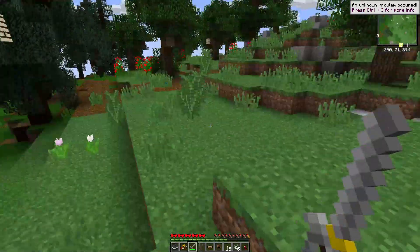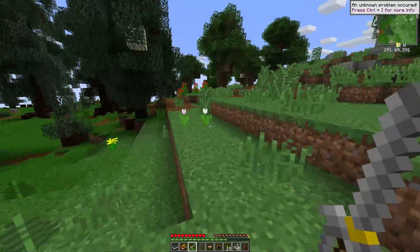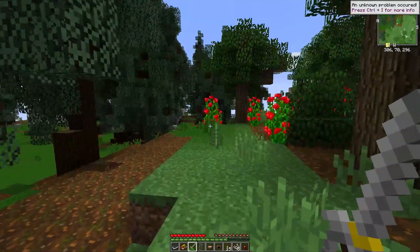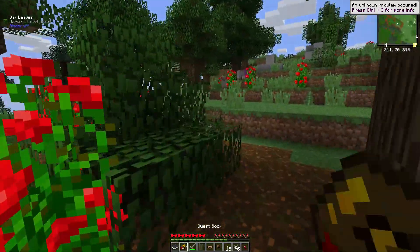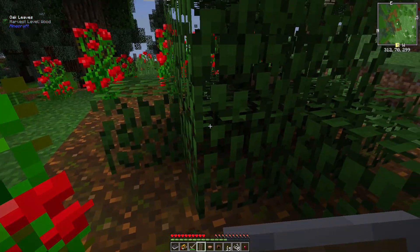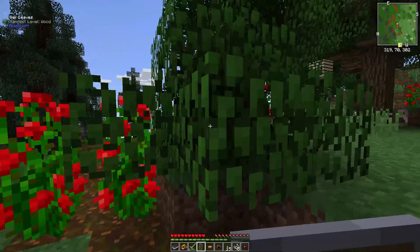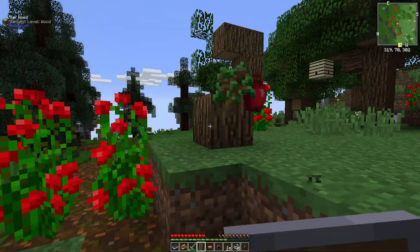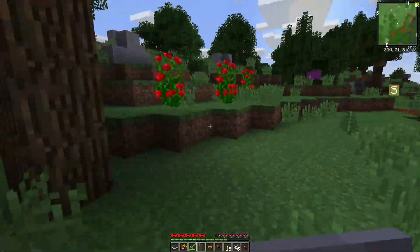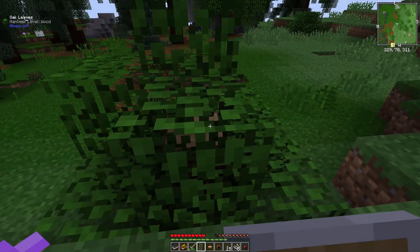Alright, so we're going to be looking for gravel. I probably shouldn't even be running. Oh wait — we have vein miner! Let's do that. Get as much of this stuff as we can for right now. I think that will be useful. We've got some apples and some sticks, which will all be useful here in a moment.